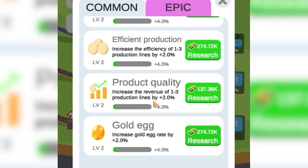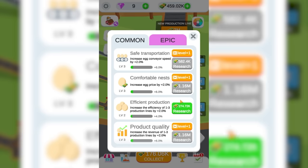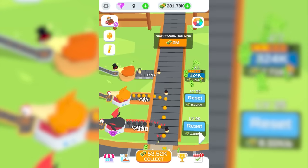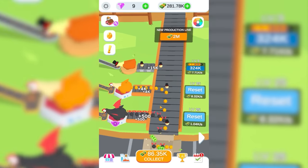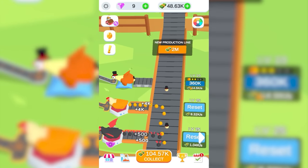We want more golden eggs, we want increased revenue, conveyor speed can go up, and so can egg prices. Upgrades are getting so expensive — 180,000 dollars just for one. Now they're up to 300,000 dollars each. But we can afford it. Bringing this one to level 10, we're gonna go from 7,700 to 15,000 dollars a second.